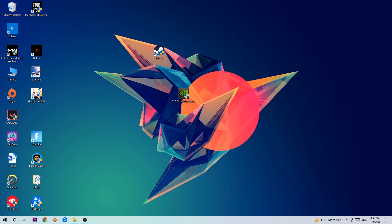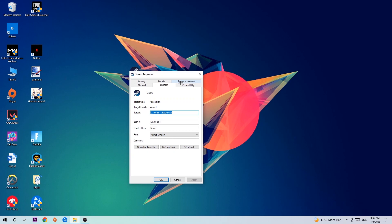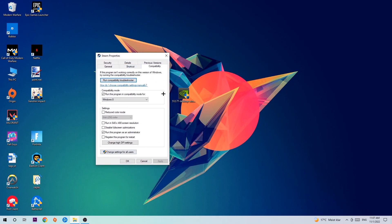Once you click Run as Administrator, your game or launcher will pop up. Launch your game through the launcher, and if it crashes again, return to your shortcut, right-click it, go to the very bottom where it says Properties, click onto Compatibility, and simply copy my settings.